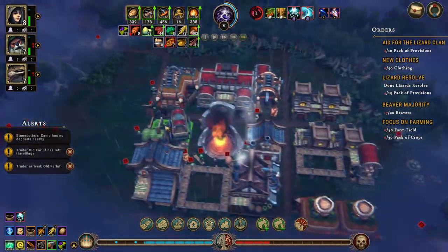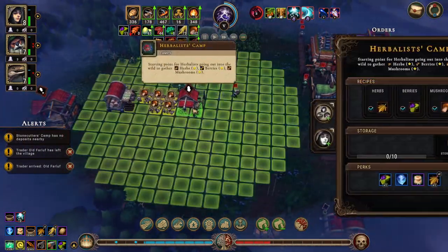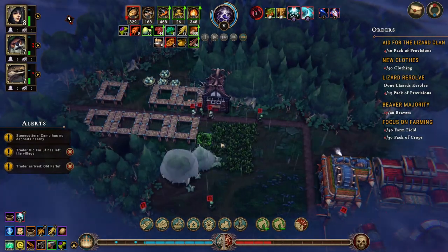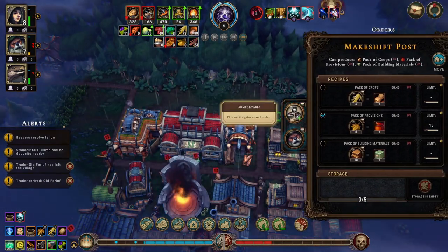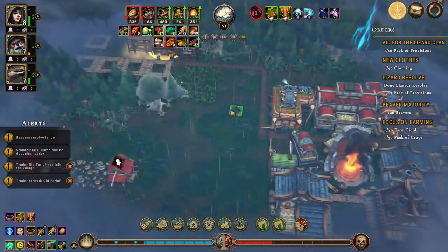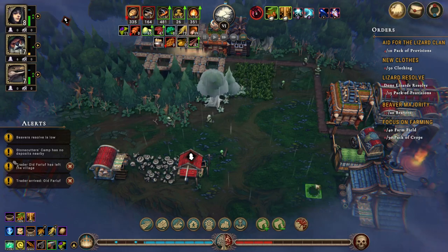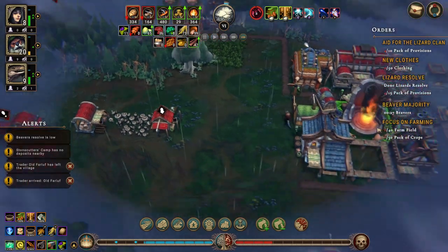All these houses were built, these houses are being built. We really need some humans and three more beavers. We only have four packs of provisions. I suppose we can take one of you out to help with building as well. Let's do the reinforced axes - three beavers and two. We need three more beavers, so that's 20 beavers.